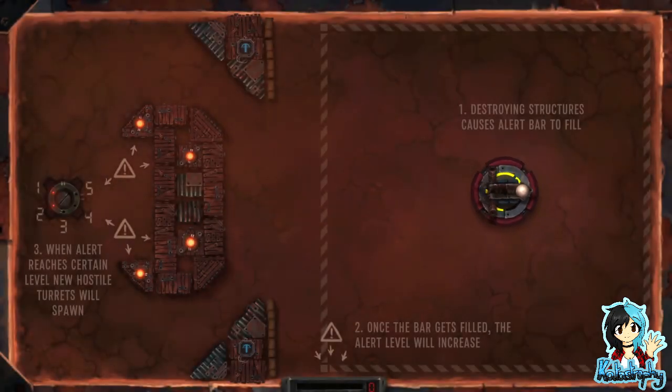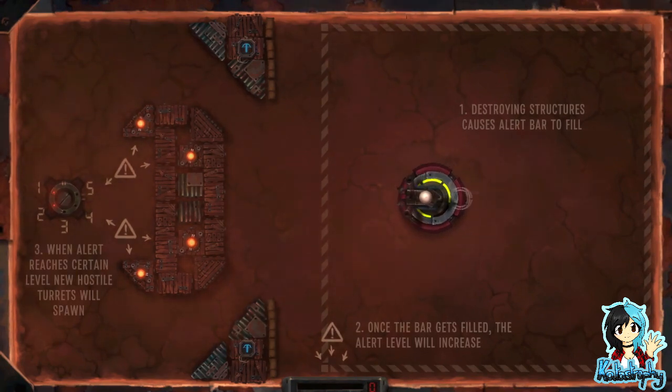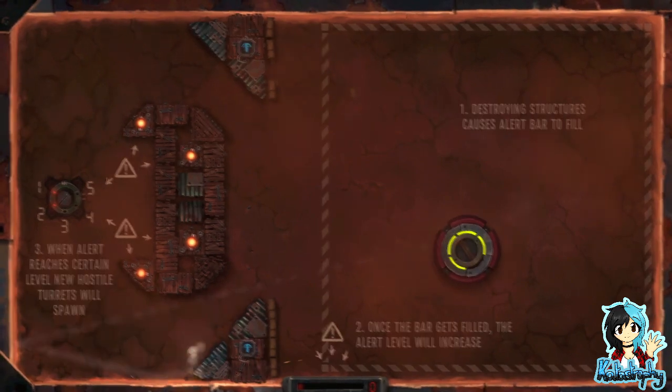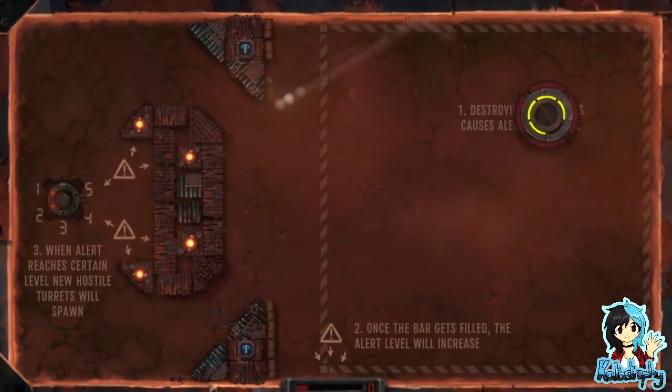Destroying structures causes alert bars to fill. When the bar gets filled, the alert level will increase. When alert reaches a certain level, new hostile turrets will spawn. Okay, let's get that — oh, well that didn't go how I wanted it to go. Oh, my health carried on from the previous round.